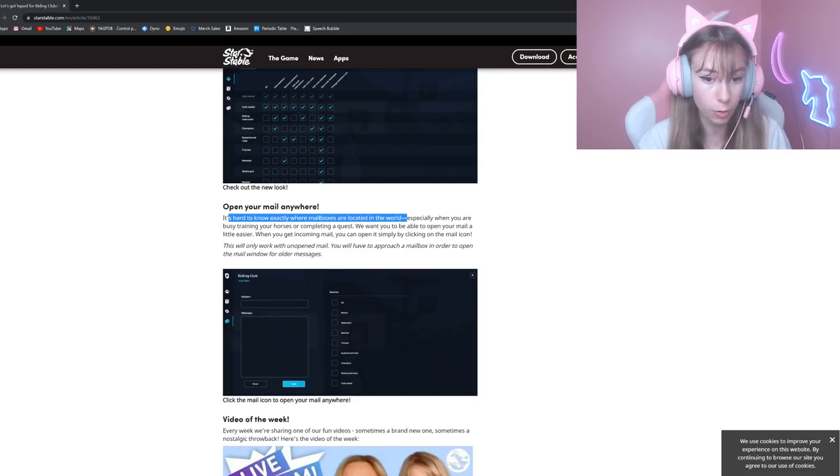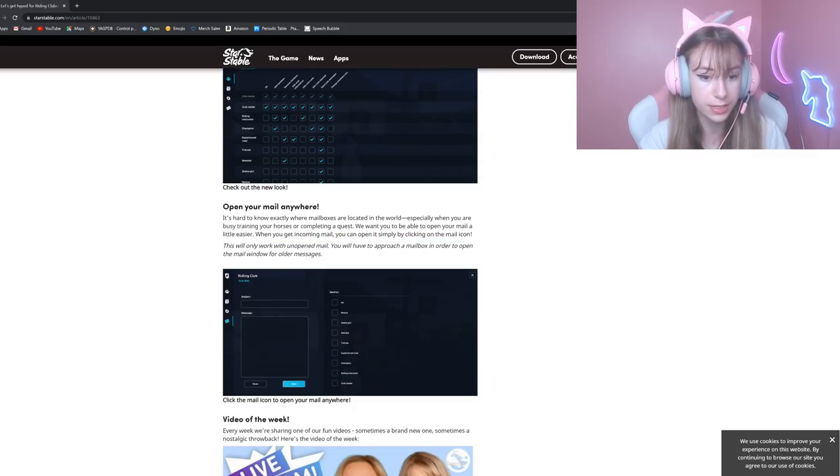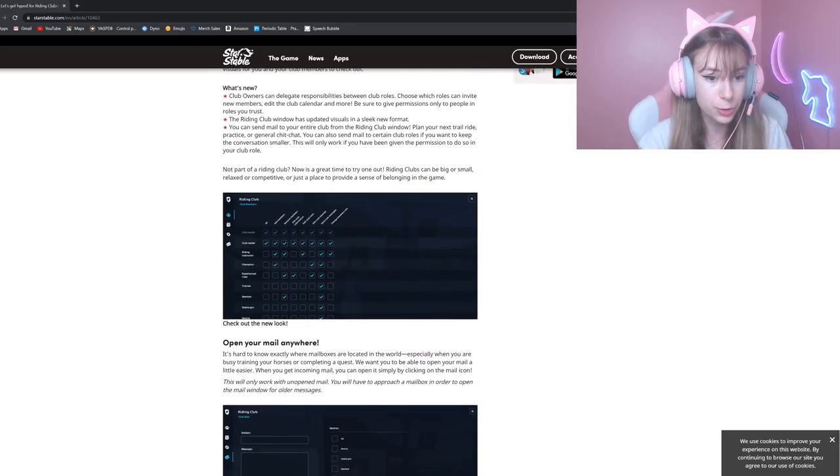'Open your mail anywhere! It's hard to know exactly where mailboxes are located around the world, especially when you are busy training your horses or completing a quest. We want you to be able to open your mail a little easier. When you get incoming mail, you can open it simply by clicking the mail icon. This will only work with unopened mail — you will have to approach a mailbox in order to open the mail yourself.'